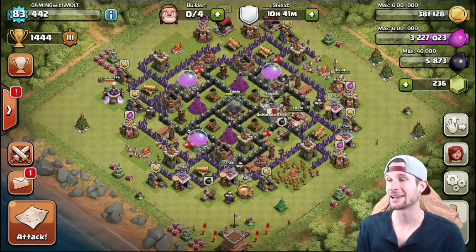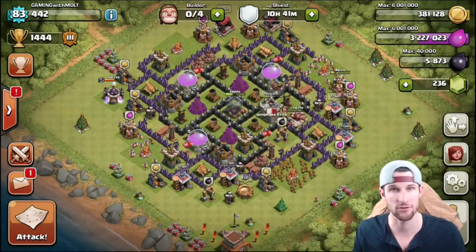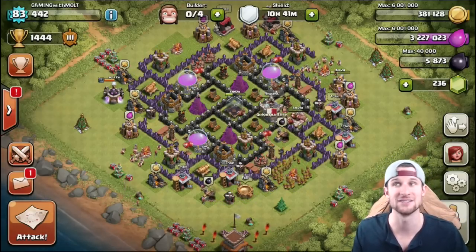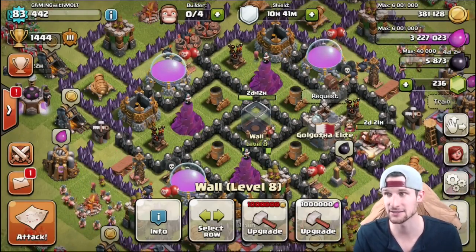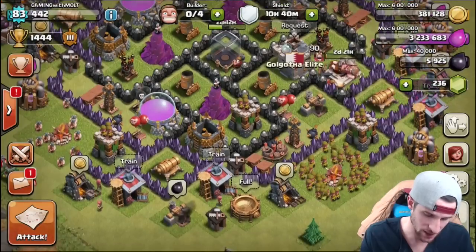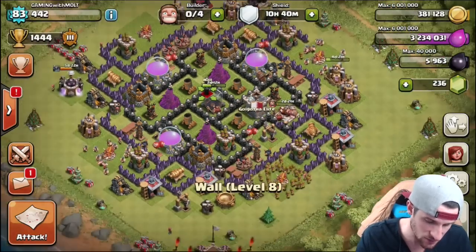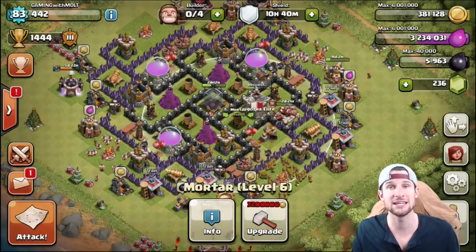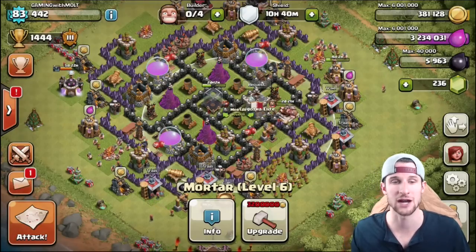At lower levels you don't have X-Bows, inferno towers, or four wizard towers — you only have three. So at lower levels, just make sure your base is best covered by all kinds of defenses. On this town hall 8 base I have three wizard towers triangulated around the things I find most important: my dark elixir in the center, and my gold and elixir. My wizard towers and mortars protect those, keeping my most important defenses towards the center so they last as long as possible.